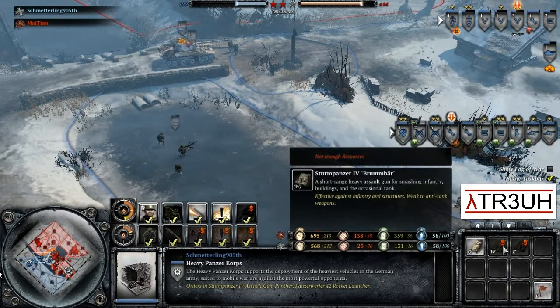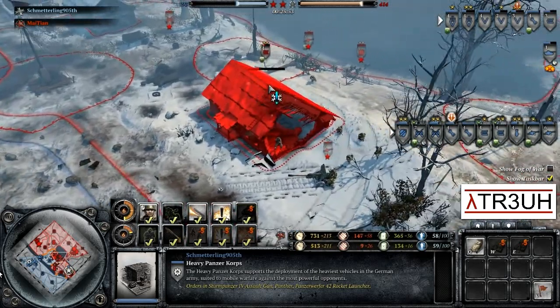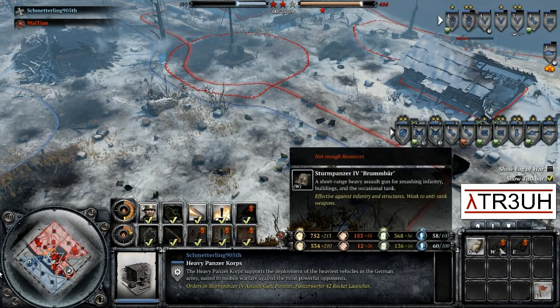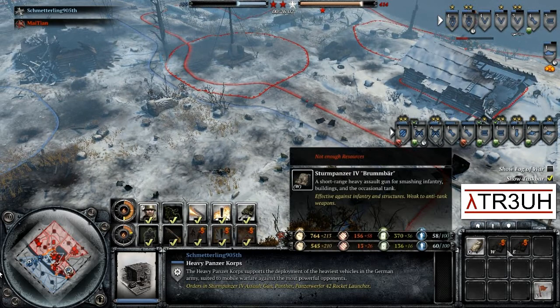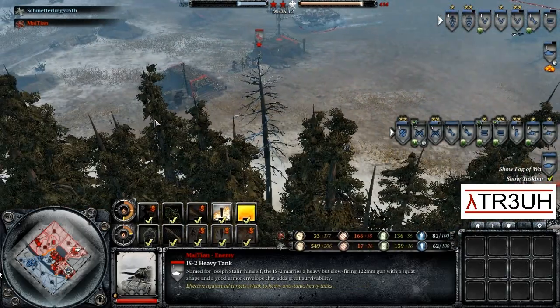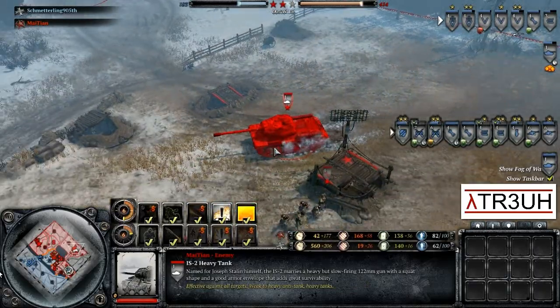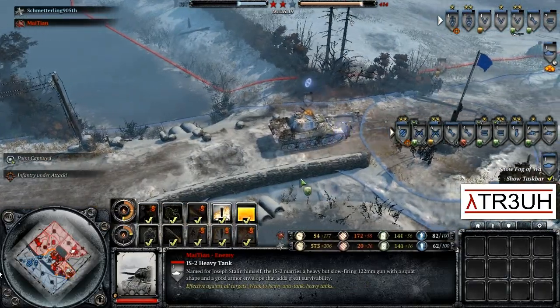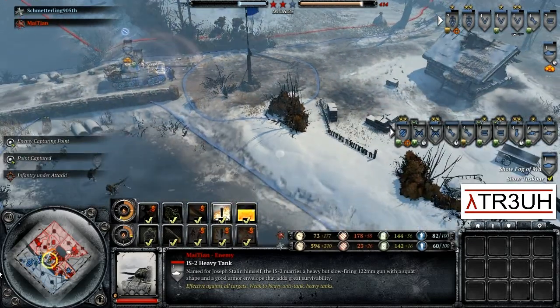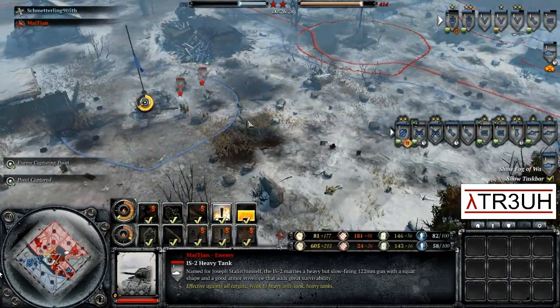Schmetterling has Tier 4 — he could get himself a Brumbar, which is a nice unit in this type of situation and can collapse houses. He needs a bit more fuel, which he is going to get — at 135 fuel. Let's see if he decides to go for a Brumbar. An IS-2 hits the field for Mai Tai. Wow, that is going to be quite brutal — that Panther is going to need some help. If Schmetterling catches wind of that IS-2, he could consider building another Panther with the resources he has, but he is looking very iffy.